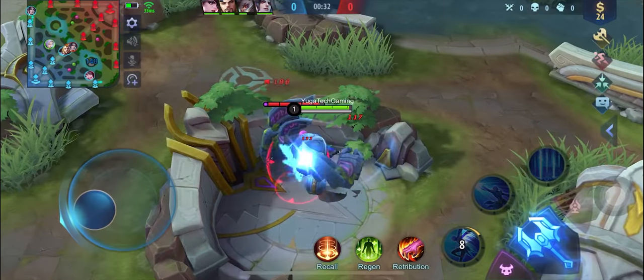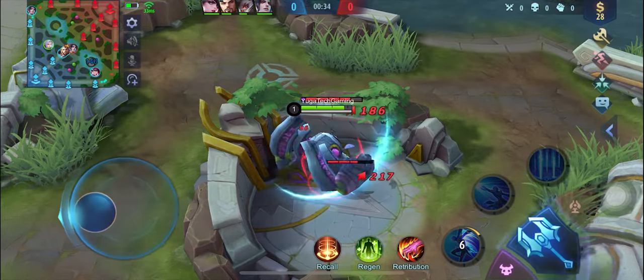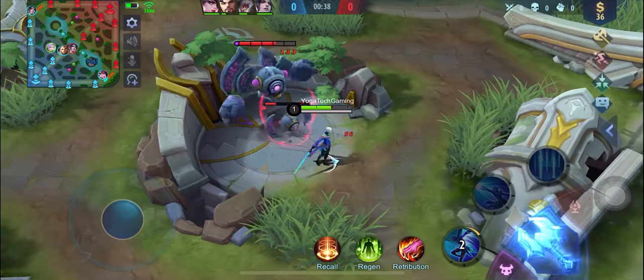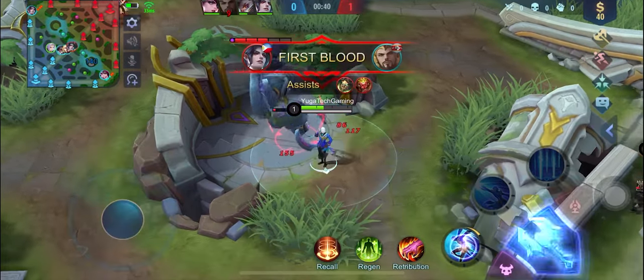And now for the spell. I highly suggest that you use Retribution as your spell when you use Ling. This will help him to farm well in the early game and get the objectives done like buff, crab, turtle, and the lord.